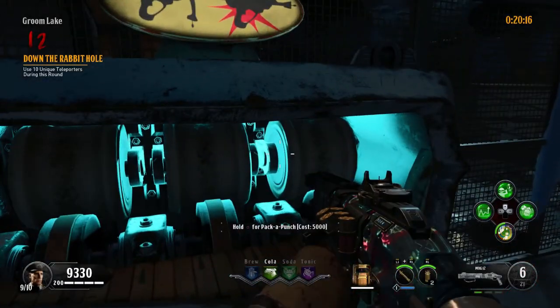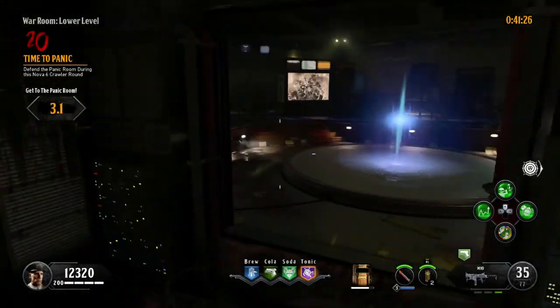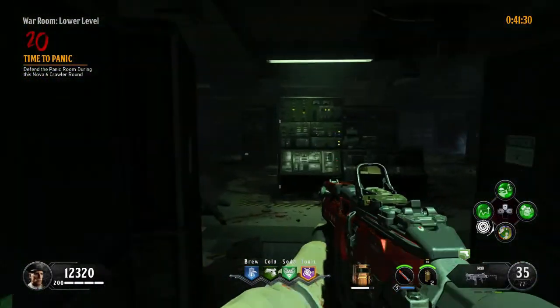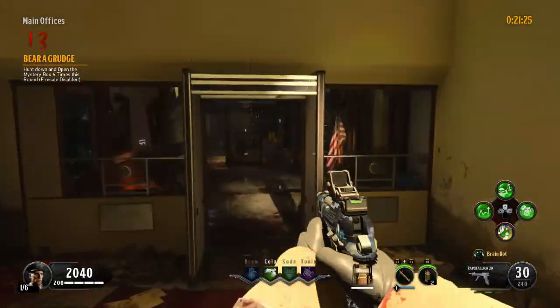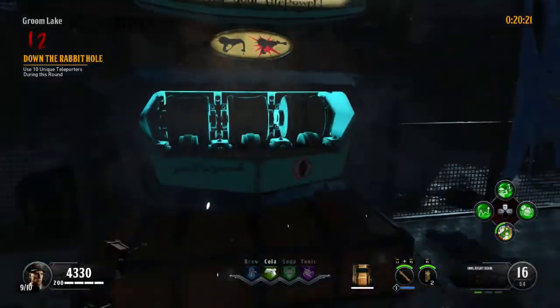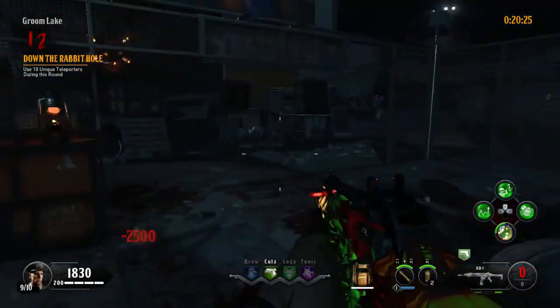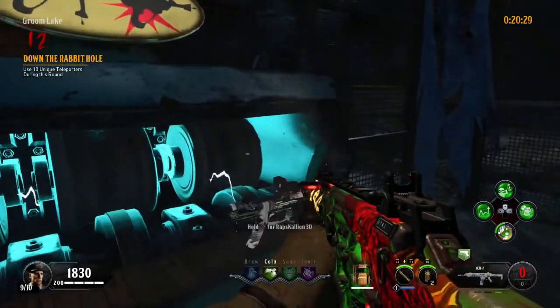It depends if you want to pack-a-punch or not. You need to be on DEFCON 5. If you just want to go to the panic room, you have to go through the server room teleporter. Round 13 is easy but annoying — just look for the box at the end of the round. But in this round you should also pack-a-punch your Mk12 shotgun and RK7, so have enough points to do that.